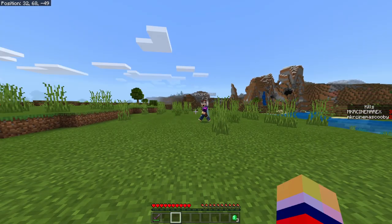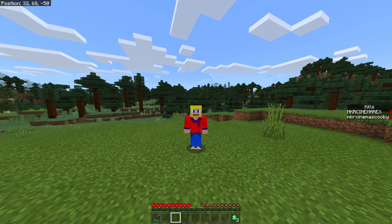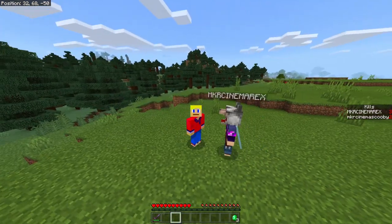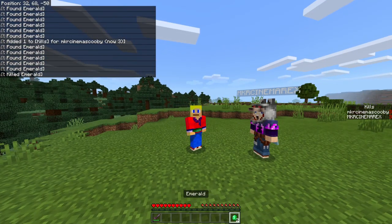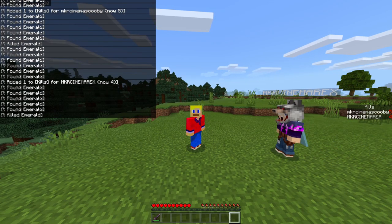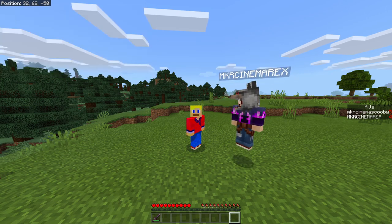A few last points: the more players you have, the more possible errors, because more players means more chance of human error but also more chance that commands glitch and you miss a kill count. Keep that in mind. And finally, do not drop your emeralds for the fun of it — if you drop your emerald, you'll get a kill registered unfairly. Make sure everyone knows the rule: do not drop your emeralds or you are disqualified, because you're getting free kills and that's cheating.